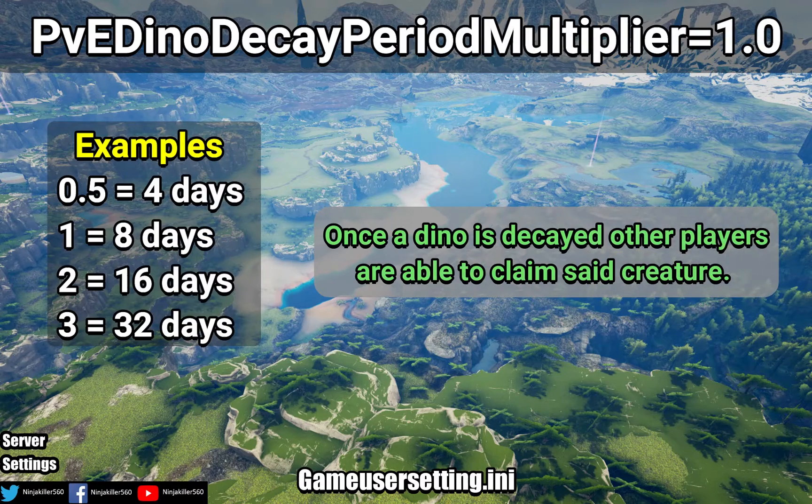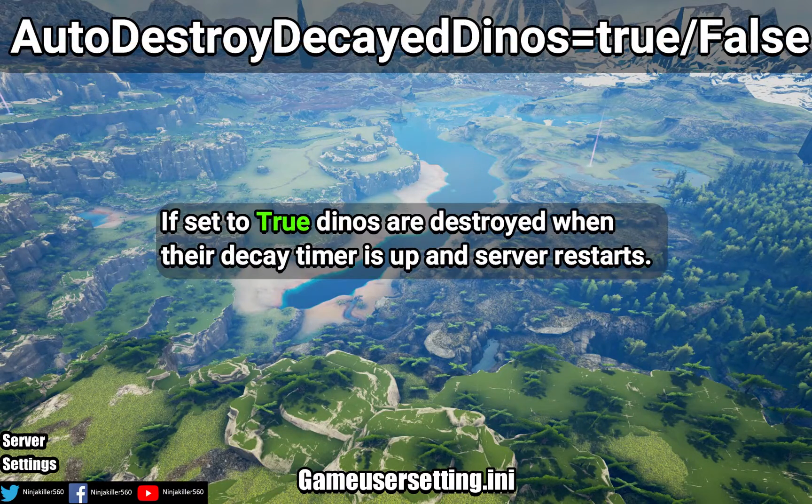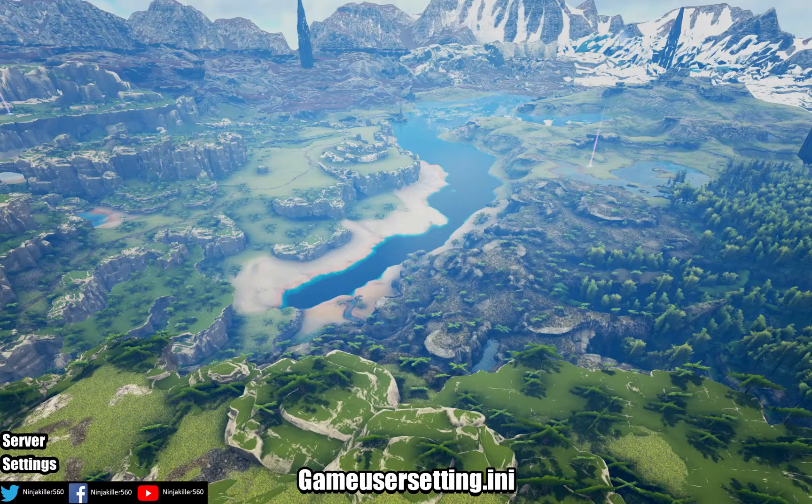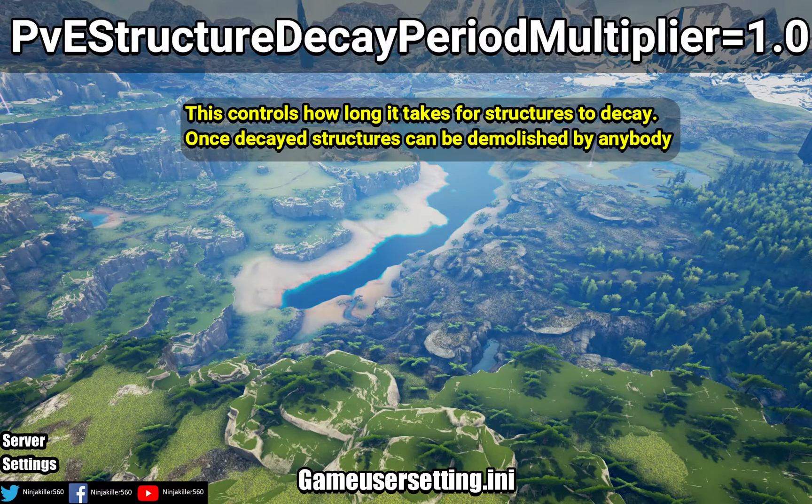PVE Dino Decay Period Multiplier: this controls how long it takes for dinos to decay, and is the length of time a player or tribe can remain inactive before their dinos become decayed. Auto Destroy Decay Dinos: if set to true, when the dino's decay timer ends they will be deleted upon server reset. PVE Structure Decay Period Multiplier: this controls how long it takes for a structure to decay.